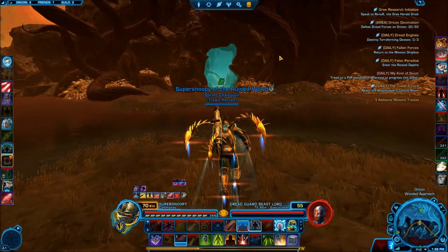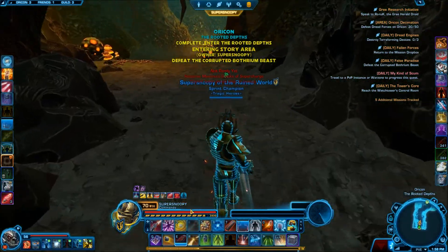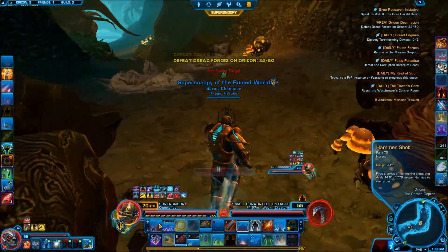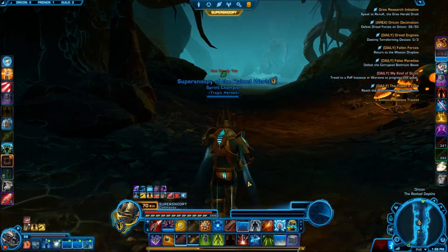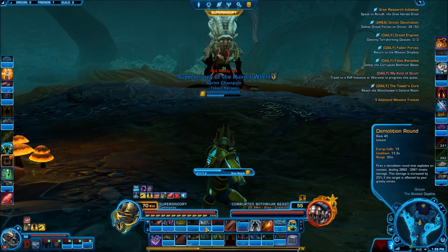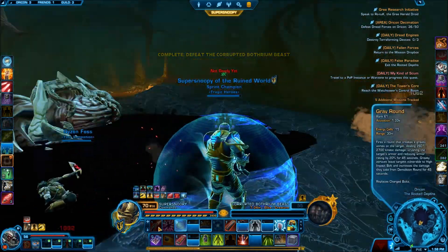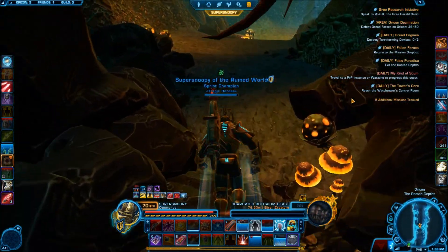We're just going to try to avoid all of the adds here. Just head back, get out of combat. Nice. So we do have these tentacles here — nothing too big, nothing we can't handle. Just attack them once and they die. We're just going to continue to attack them, there we go. Just rush up here and now we're going to have this little boss character. He's pretty straightforward but really annoying because he likes to steal your health. We're just going to go ahead and take him out, loot him. Now we just need to exit the area to complete the daily.